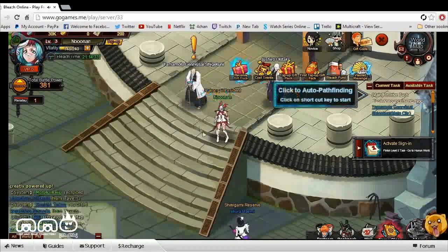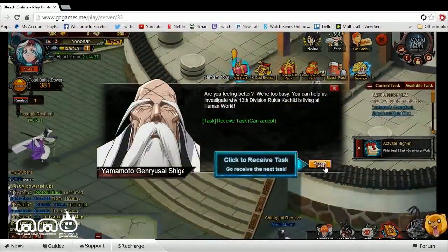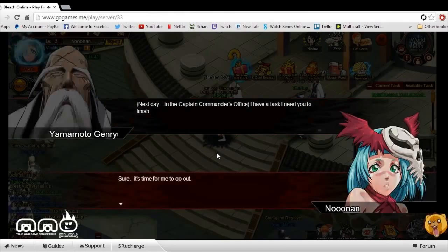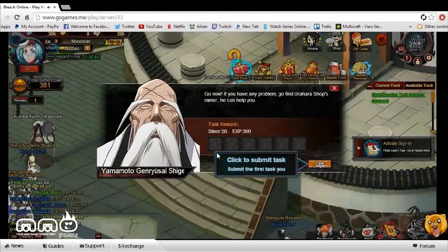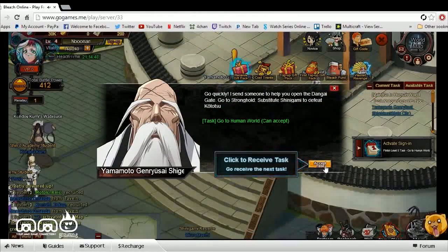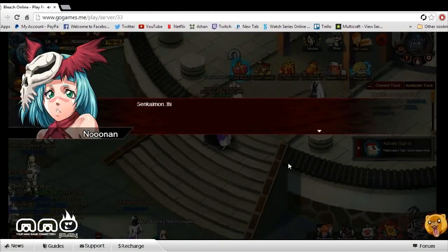Here we are in the game, and we have some quests to follow, so we're going to go ahead and click that. Auto-track — kind of like most browser-based MMORPGs. There's really nothing new here; everything has been seen and done. It has a slightly different art style because it is based off the anime, and I feel that's really what's going for this game.